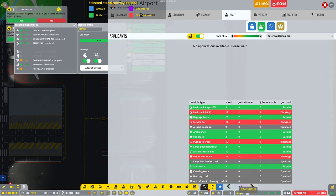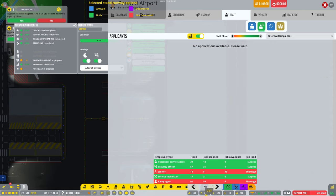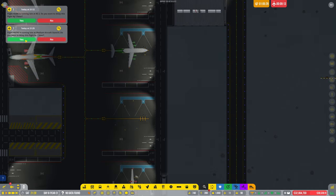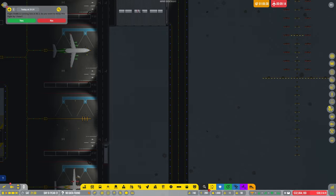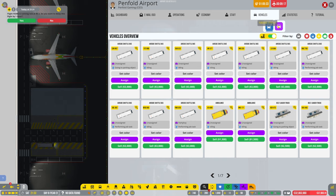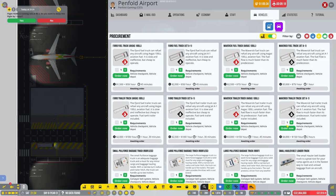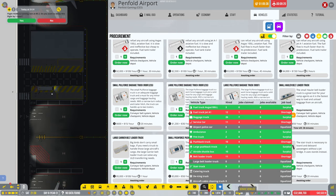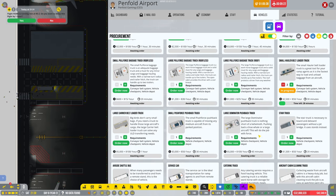Belt loader — wow, look at all the janitors we need. We'll get some more anyway, we definitely need some. Oh my god, we are getting lots of delayed flights now for some reason. There's a belt loader — two of them ordered. A pushback truck — I'll make sure I get the right one this time, a large one.